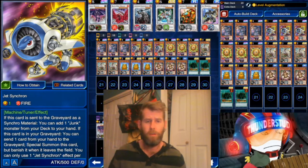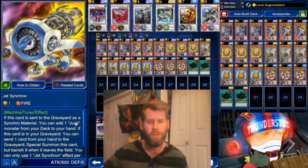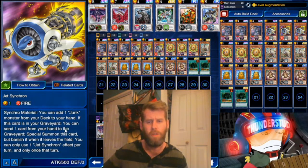Hey guys, Thunderset here bringing you another new deck that revolves around a new card: Jet Synchron. What does he do? When this card is sent to your graveyard as a synchro material, you can add one Junk monster to your hand — we're not using that. If this card is in your graveyard, you can send one card from your hand to the graveyard to special summon this card, but banish it when it leaves the field. You can only do it once per turn — very, very strong effect.